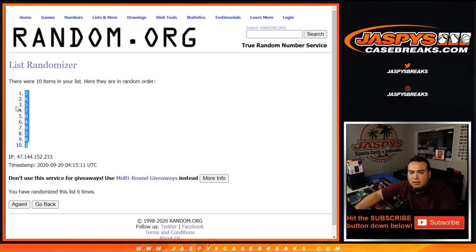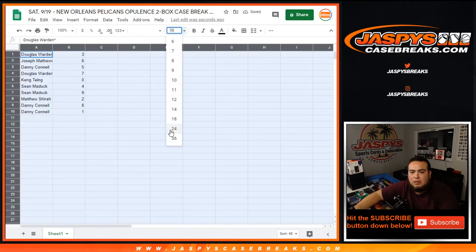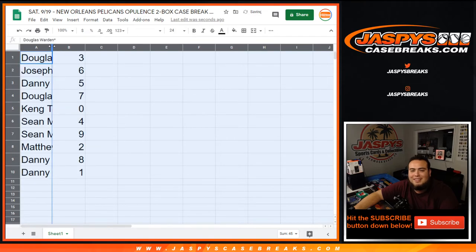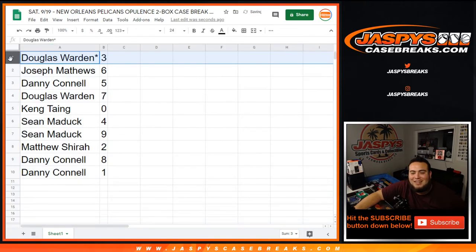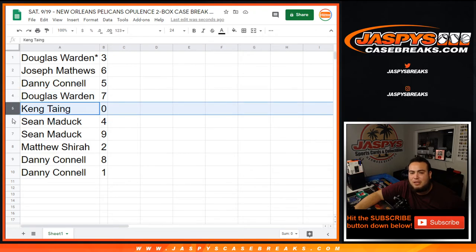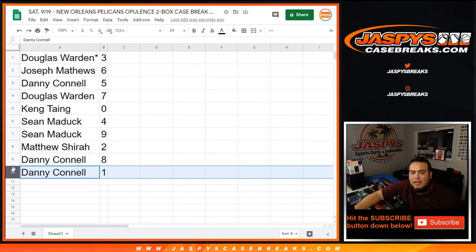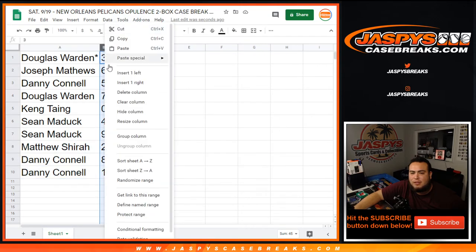Three down to one. All right — Douglas the three, Joseph with six, Decons you have five, Douglas with seven, Kang any redemptions that'll be yours, Sean with four and nine, Matthew with two, Decons with eight, and any one-of-ones will be yours for this team.